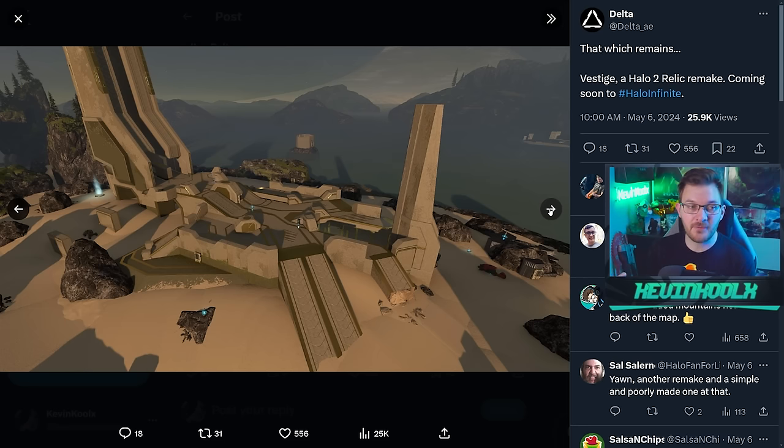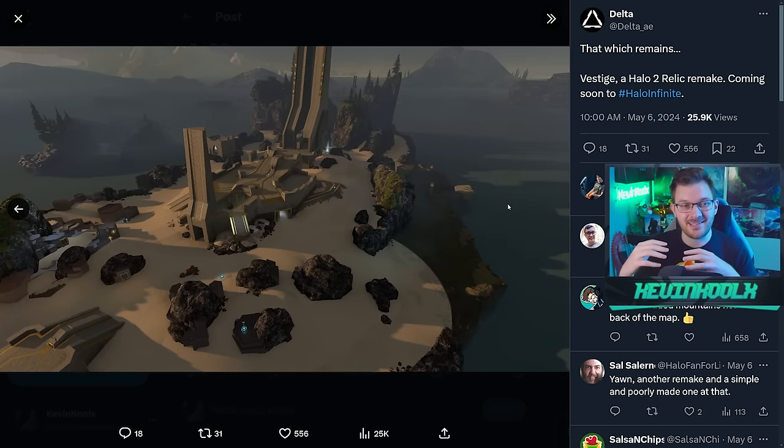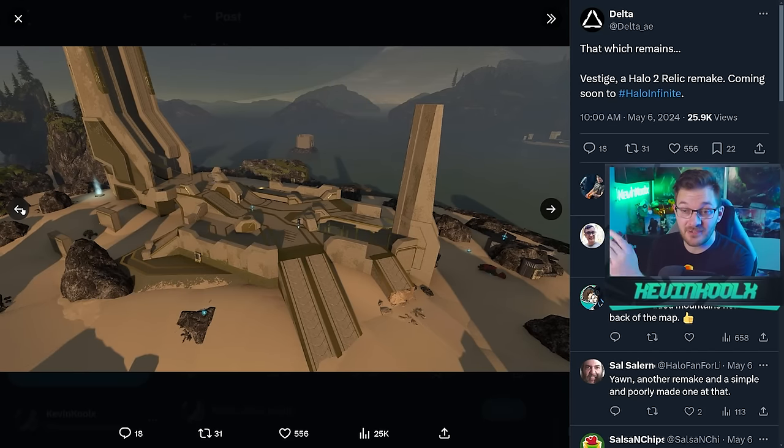Looking at this Forge map, while the geometry is well done and the functionality of the forging looks great, the visuals are not so great. You can see the sand textures and pieces added together that don't look very well hidden — that's something community Forgers in Halo do such an amazing job of, hiding the ugly spots that Forge has limitations on, making it look like a dev-quality map done in a user-facing interface like Forge.